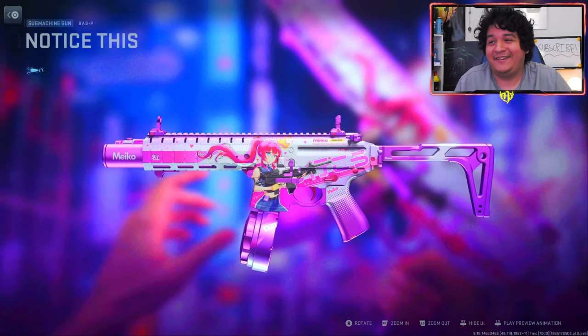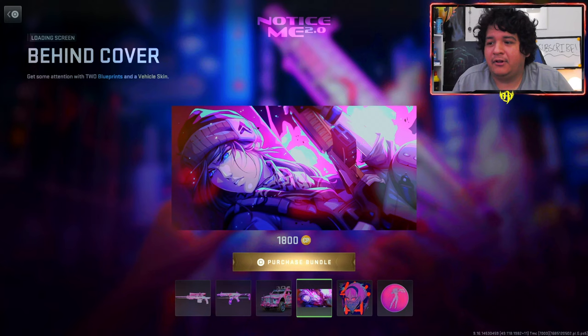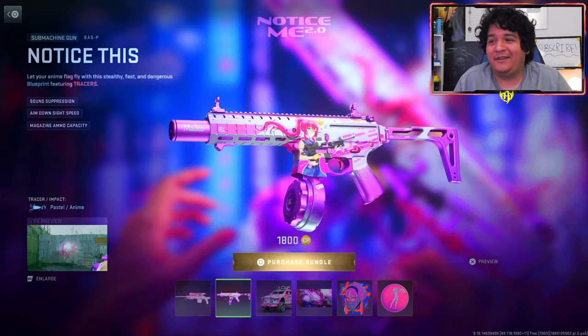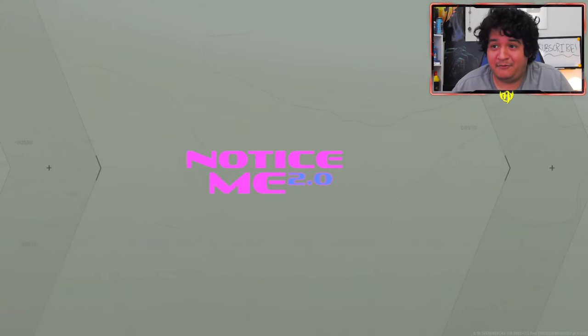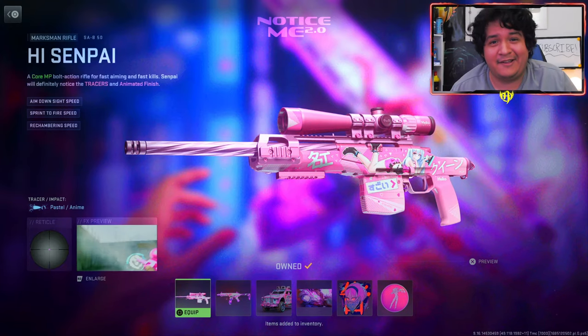It's a good-looking anime gun and I'm definitely gonna cop it — they even gave her a crown, which is pretty clean. We also have the Notice Mobile vehicle skin, the Behind Cover loading screen, an emblem known as Been Noticed, and the Masked Excitement emblem. I really wish they gave us an anime decal, but I'm gonna go ahead and cop this for 1800 COD Points. It comes with a Bass P tracer and a tracer SAB — only 1800 COD Points.